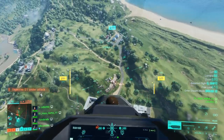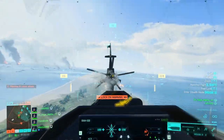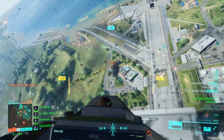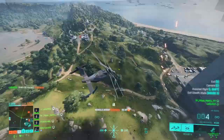When you have a gunner, remember that he can fire while you're in stealth mode. So I'm having a lot of issues with people locking on me here, so I need to go into stealth mode — but I can still chase the Hind because I have a gunner who can shoot at it while I'm in stealth mode.